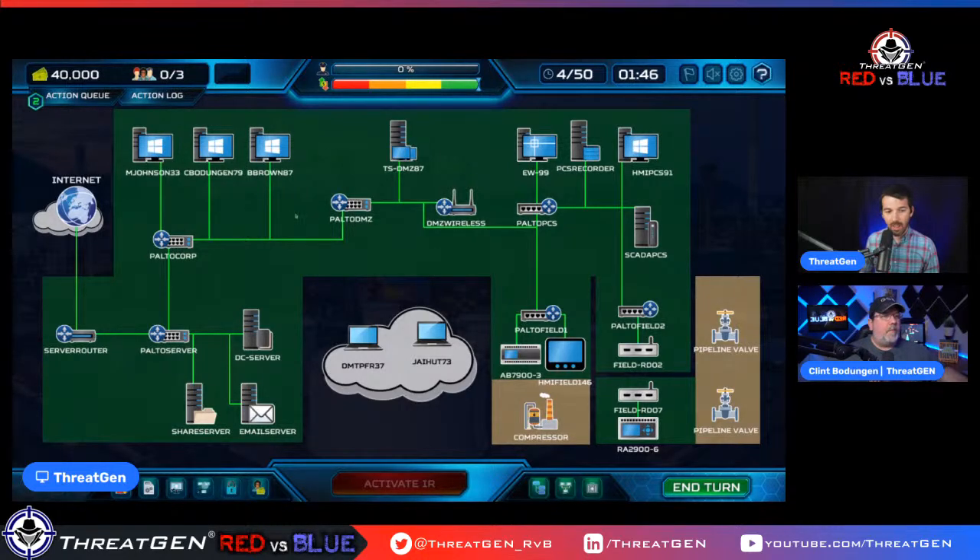We've got our endpoints, our DMZ space — a terminal server for end users to remote into. Clint, can you talk about the two different segments over here? If you look at the left side, this is a flat network right now with no network segmentation. You have two sections to the industrial control systems network. Up above is basically a process control network — that's where you'll have your terminals, human machine interfaces, SCADA servers.